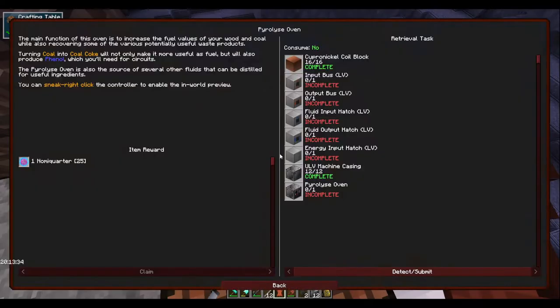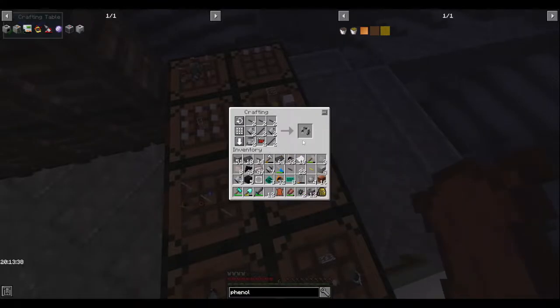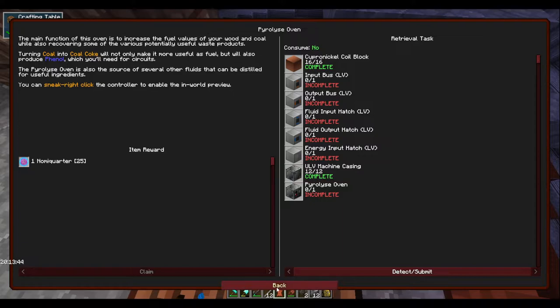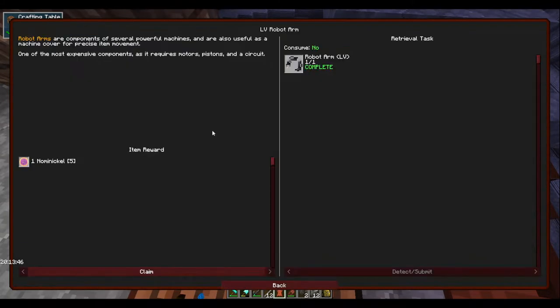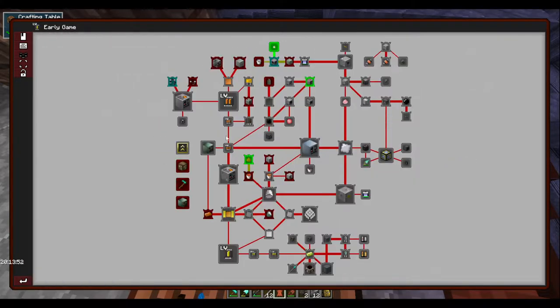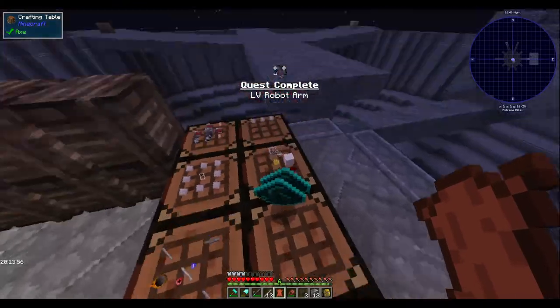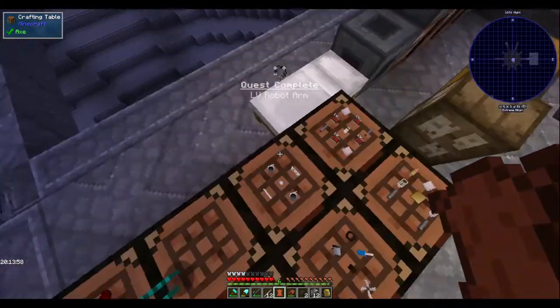We got two robot arms. There should be a quest right here — perfect. Robot arms should be for the assembly machine. Also need conveyors.